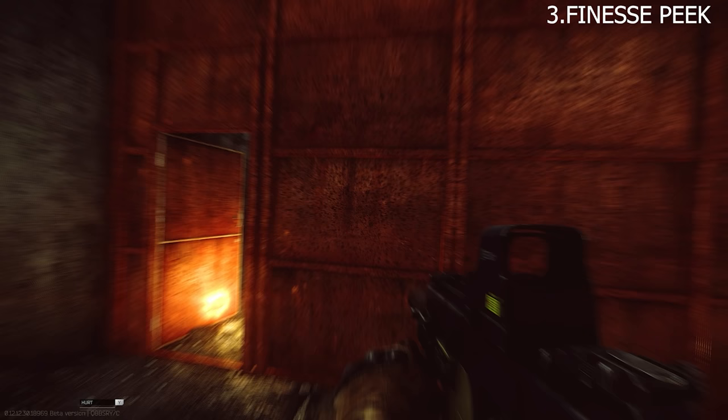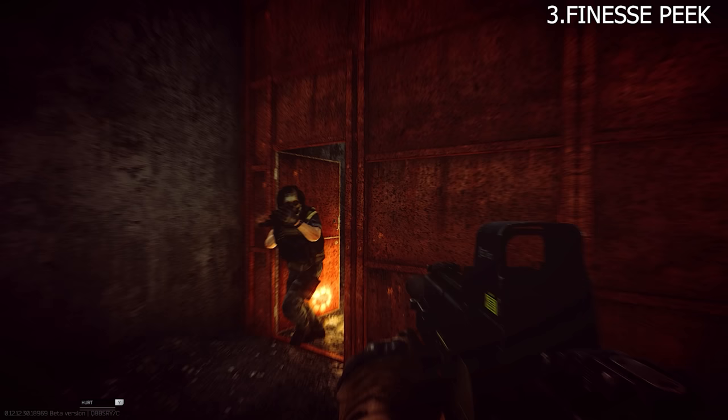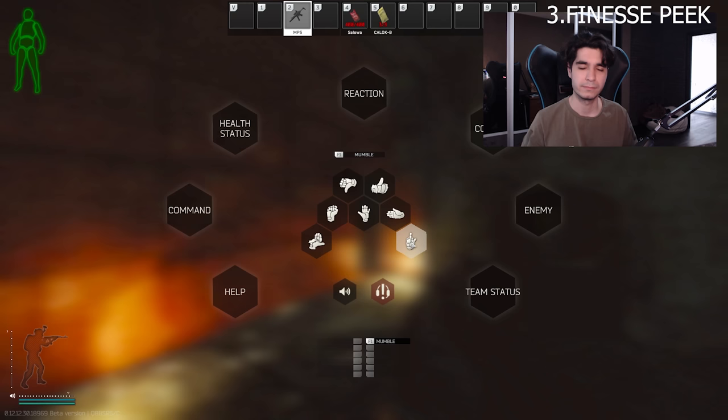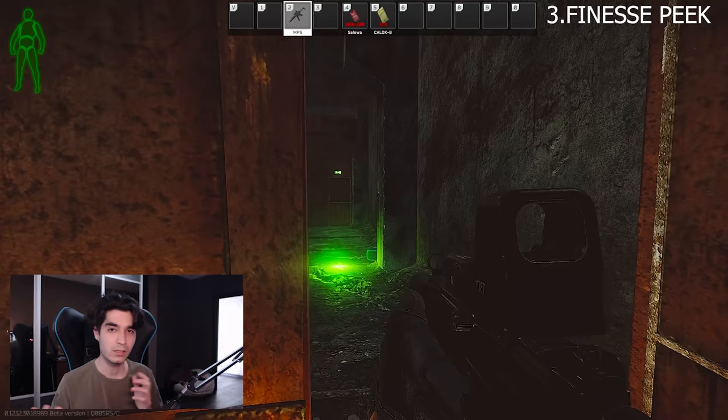The third technique was shown to me by a viewer on stream, so I'm going to call it after him. I don't know if it was discovered before, but I'm calling it the finesse peak. To perform this type of peak, double press Y to open the menu and then assign the middle finger button to one of the function buttons. Then simply press the button while peeking your enemy and shoot. You might be able to block some bullets with your arm, or worst case scenario, you'll kill your opponent with complete disrespect.